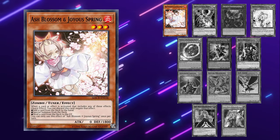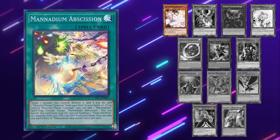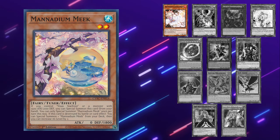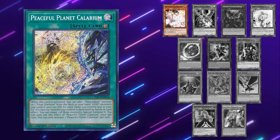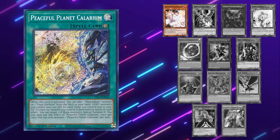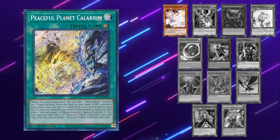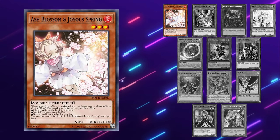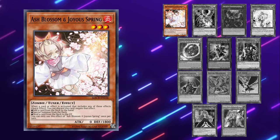You should be stopping anything that would lead them to going more than plus one in card advantage. You should be Ashing something like Obsession, especially if they target a Manadium Meek. If you let this go through, Peaceful Planet Calarium will get them a search right away and then even more advantage when a face-up tuner is destroyed. Don't bother hitting the field spells with Ash Blossom — they're just not high enough impact on their own. Ash can be great if your opponent has very few extenders, but it can also be basically a wasted card against Manadium if they open well enough.